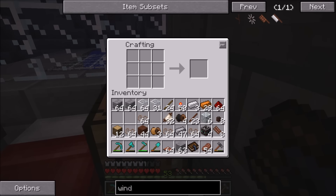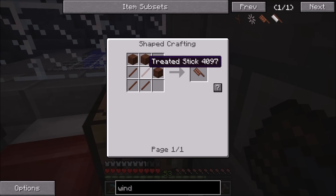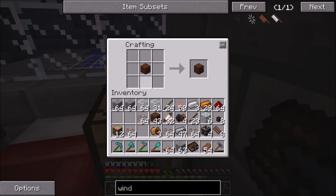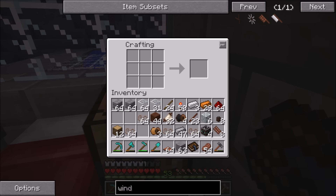I already made the eight windmill blades, but to recap — each requires three treated wood planks and four treated wood sticks, which works out to about five treated wood planks per blade since the recipe makes four. So that's 40 treated wood planks total, which isn't bad. The industrial hemp fiber is really where you'll run into a bottleneck. The only reason I have a ton of it is from the automated farm, so if you haven't seen that video you should probably check it out.